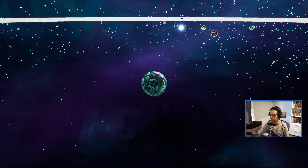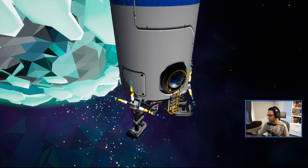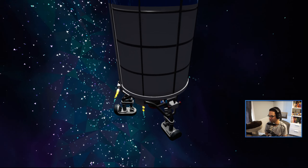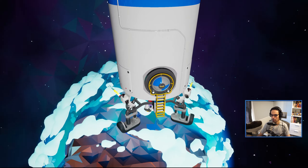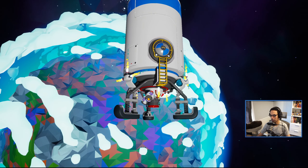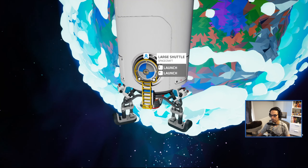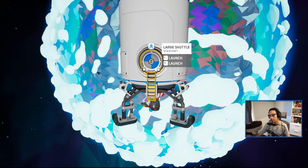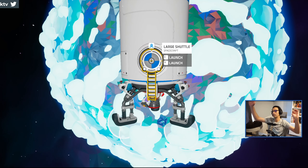All right, where's Sylva? Oh, I almost clicked the wrong one — there it is. Three diamonds coming up. We've been doing three on every planet so technically we only need two but we'll do three. Please don't be on the opposite side of the planet. It's on the opposite side of the planet. Every time.